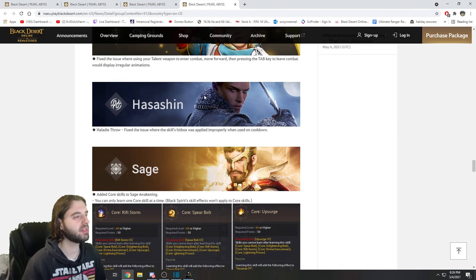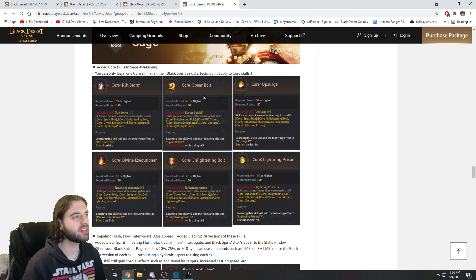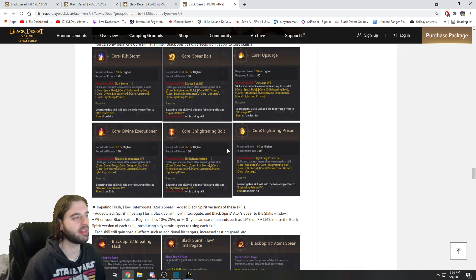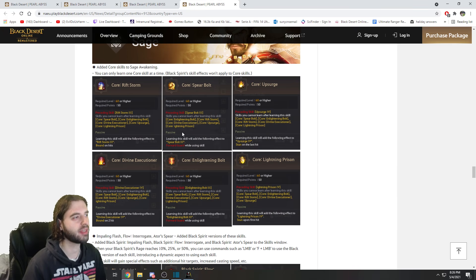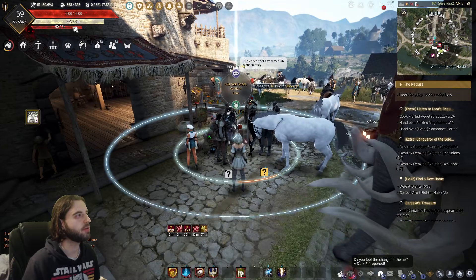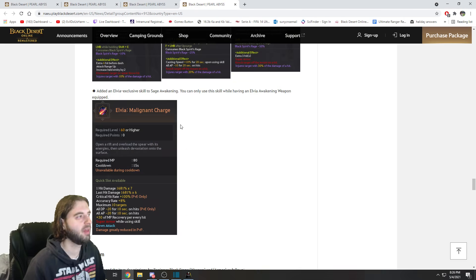Next up are the changes to characters. For the most part these are just some quality of life changes, up until we get to the Sage. The Sage has his core skills released, so if you're playing the Sage you can now get some added effects to your different skills in your kit — take a look through your core skill options and choose what suits you best. Additionally, there are 10, 25, and 50% Black Spirit rage meter skills added for him, so a couple of your abilities can use some of your Black Spirit's rage meter to enhance their effects. Finally, the Elvia skill has been added for the Sage as well.